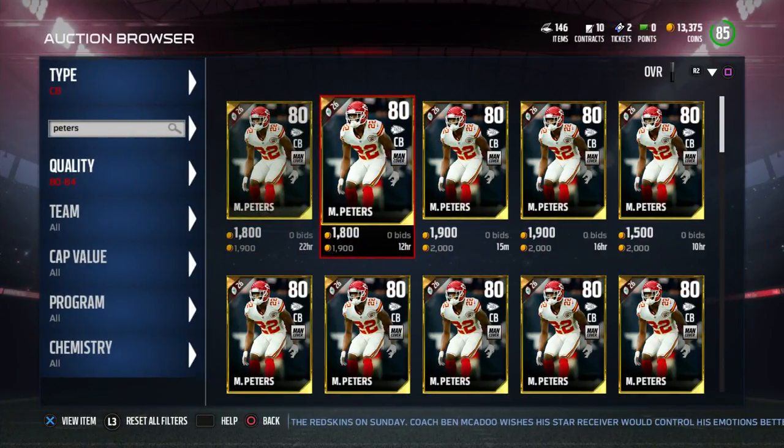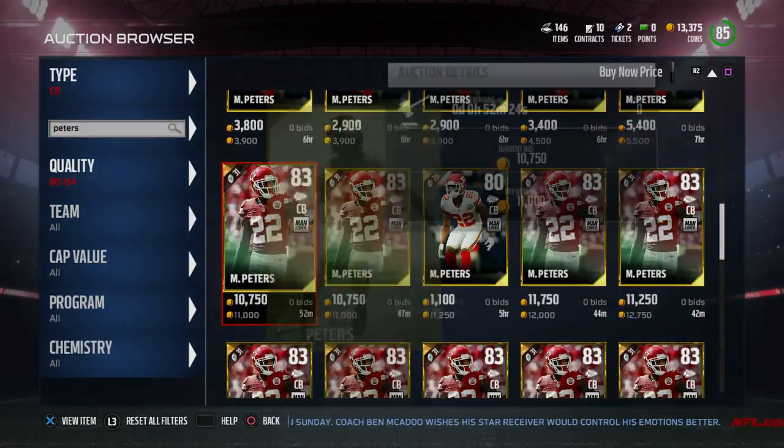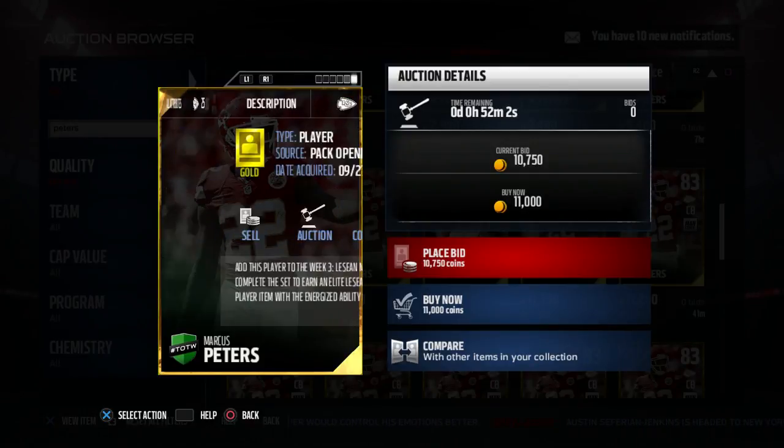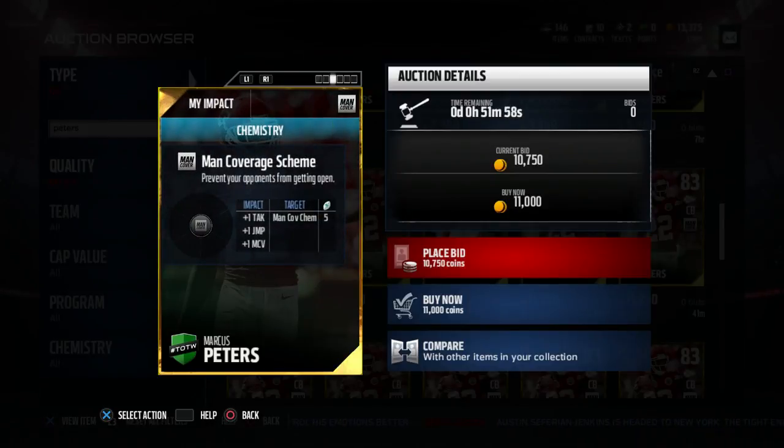The last card we are looking at today is the 83 overall Marcus Peters. He's got 88 speed, 89 acceleration, 89 agility, 84 man, 81 zone, 89 press, 84 play recognition, and 81 catching. Marcus Peters balled out this last week, so it's pretty understandable why he got a new card.